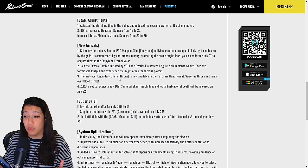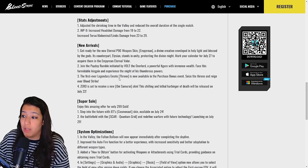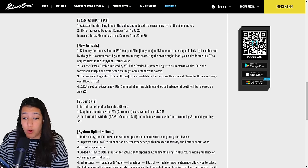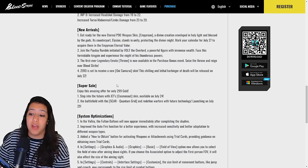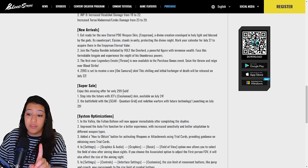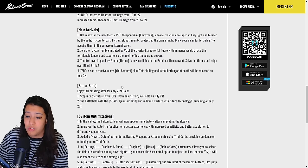Here's a summary of upcoming skins: July 27th — Eternal P90 skin; July 21st — Overlord Vault Stash; July 22nd — new Zero skin called Oni Samurai; July 24th — Jet Cosmonaut skin on super sale for only 299 gold; July 29th — Battlefield SCAR Quantum Grid skin. You can buy those 299 gold skins with gold earned from the Payday event.